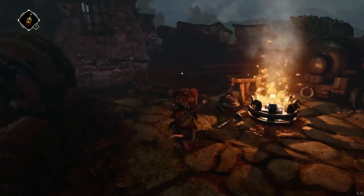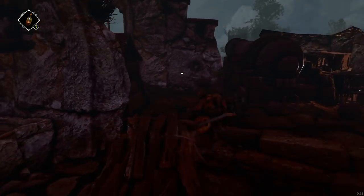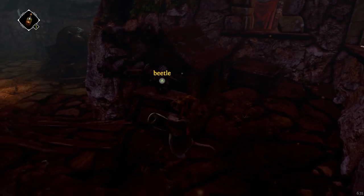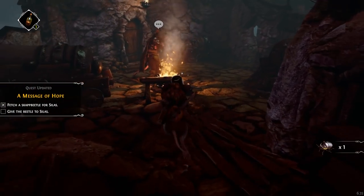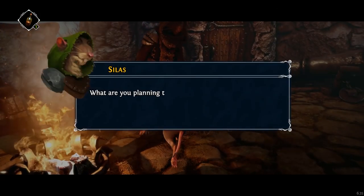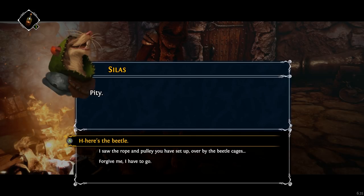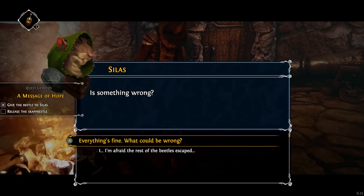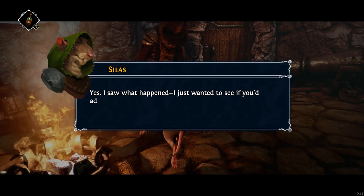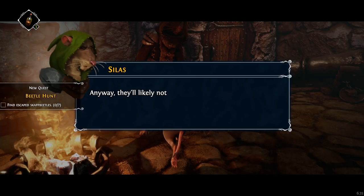Scap beetle, cage. Probably this — beetle cage. I freed all the other ones. What are you planning to do with that bottle? Drown your sorrows? It's empty. Pity. Here's the beetle. Is something wrong? I'm afraid the rest of the beetles escaped. Yes, I saw what happened — I just wanted to see if you'd admit to it. I'm sorry. They're likely not to go far — just keep an eye out for them while you're about in the keep.